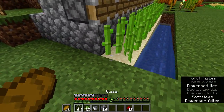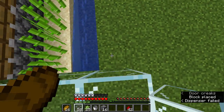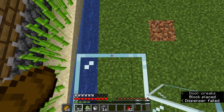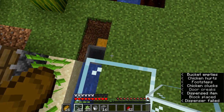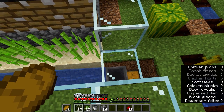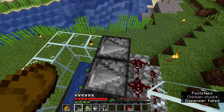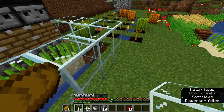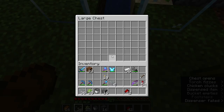All the pistons fire in line at the same time and the sugar cane gets dropped into this chest once it's done. Now for the decoration part, let's put some glass. I'm pretty sure it has to be glass because I always built this design that way, but you can build it however you want — just put one over on the hopper part like that.